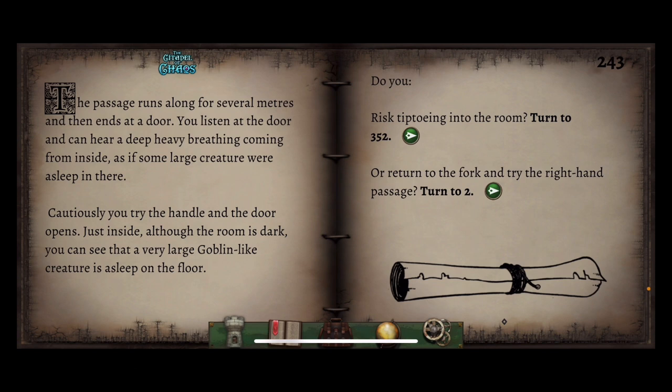The passage runs along for several metres and ends in a door. You listen and can hear deep heavy breathing coming from inside, as if some large creature were asleep in there. You try the handle and the door opens. Just inside, although the room is dark, you can see a very large goblin-like creature asleep on the floor. Do you risk tiptoeing into the room, or return to the fork and try the right-hand passage? We've gotten this far — I think we're quite stealthy. Let's try tiptoeing and see what happens.